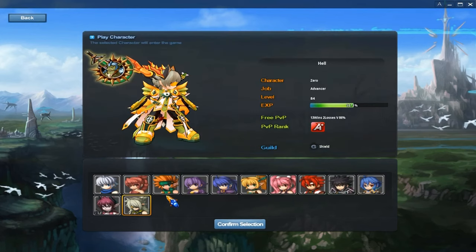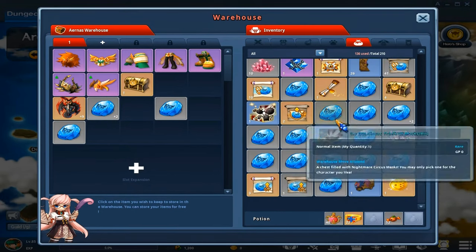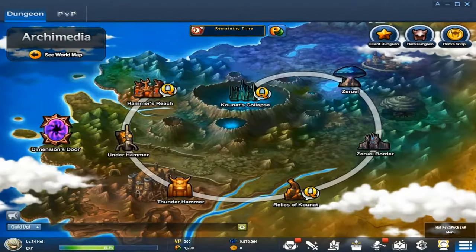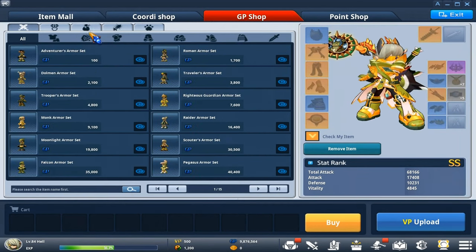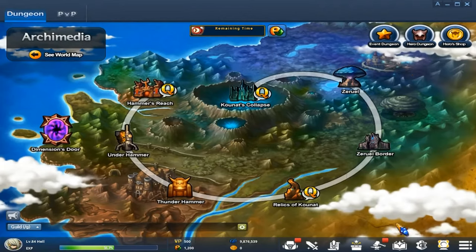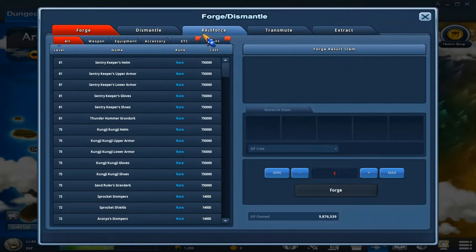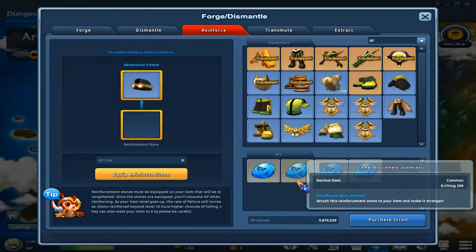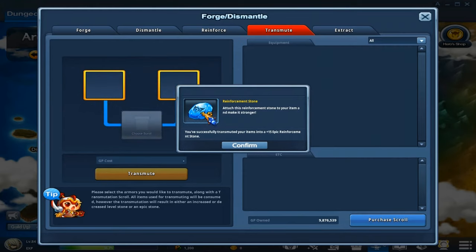I'm going to go back to get another premium transmute scroll and see if I can get to a 15. Going to my warehouse — this is like the previous tip on using a warehouse like a pro. I'm going to buy another helmet because I trust helmets for this. Helmet 14 and my other helmet 14. Now let's transmute these together. I got an epic 15 — and those were two normals, which is really cool.